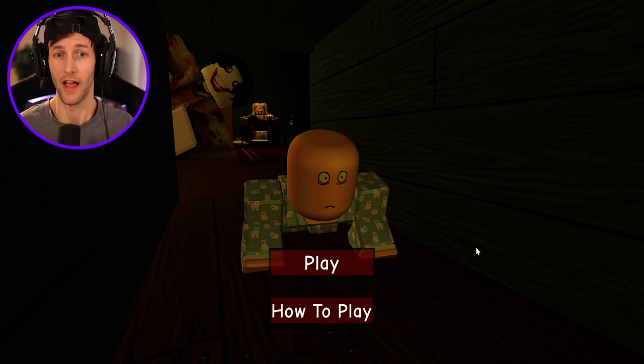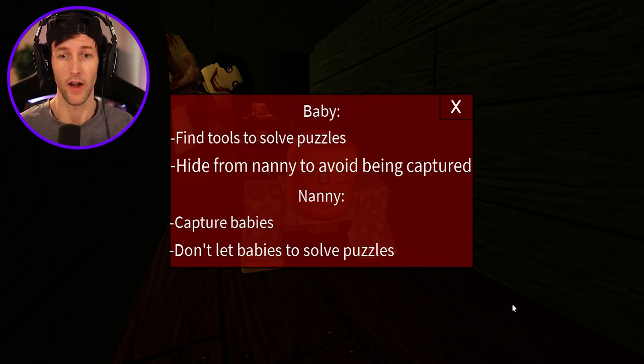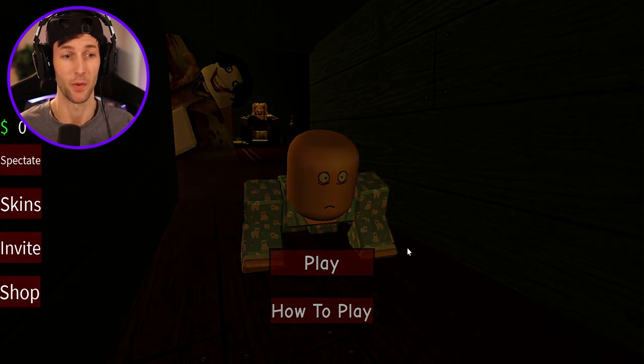I'm really concerned about this guy. That guy's pretty creepy. How to play: if you're a baby, find tools to solve puzzles, hide from Nanny to avoid being captured. If you're the Nanny, capture babies and don't let babies solve puzzles. Here we go.